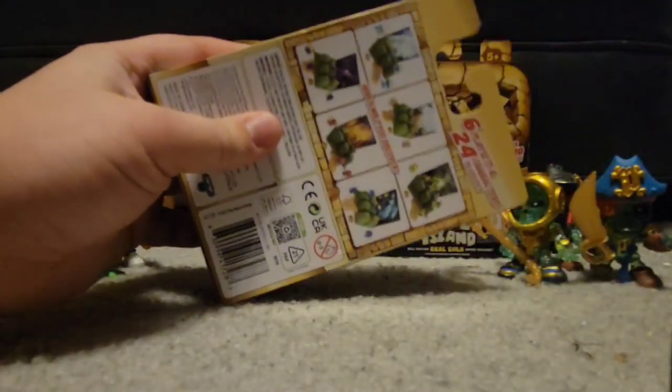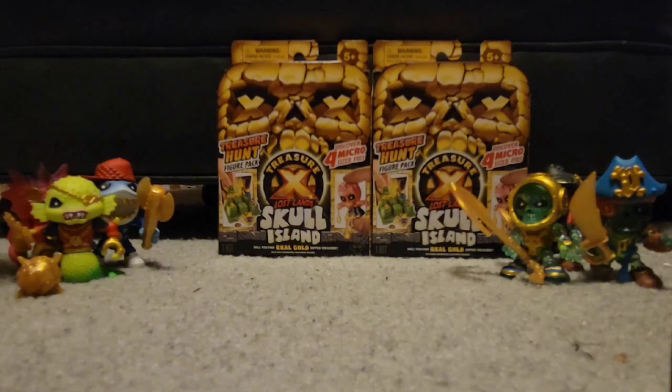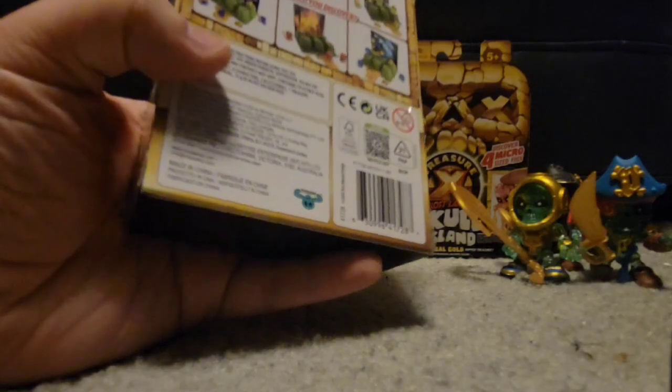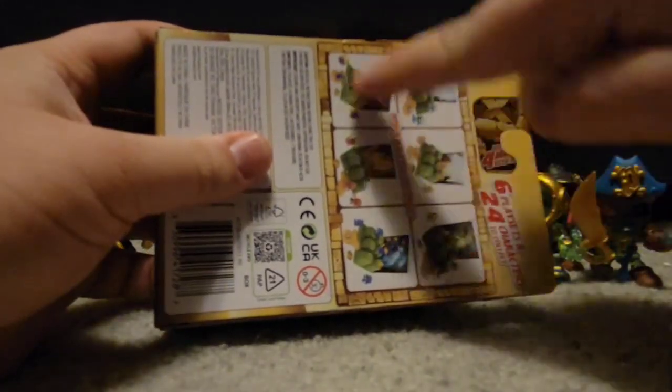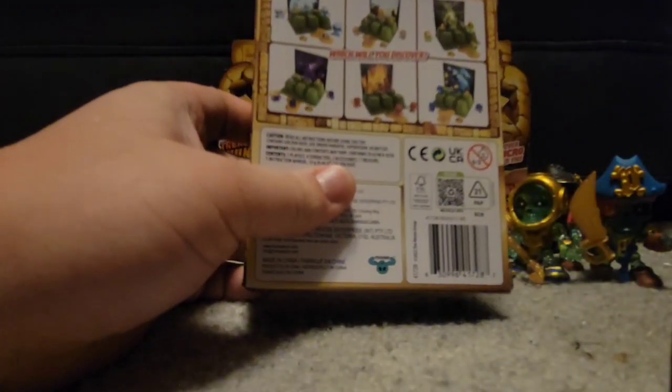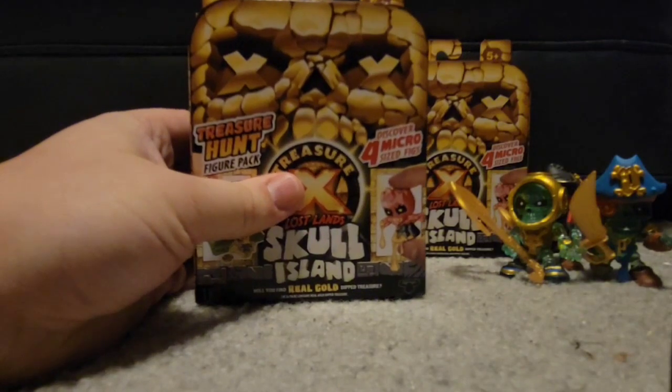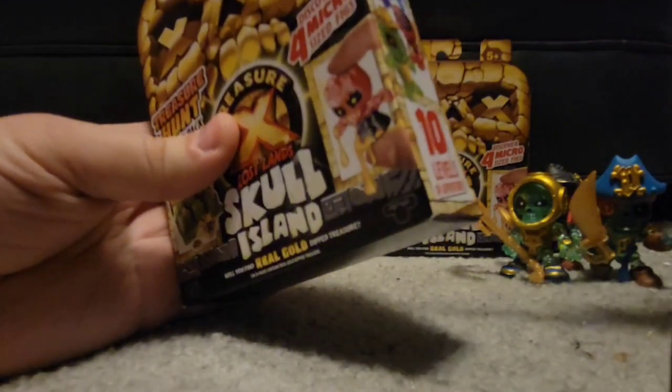A little bit more about what you can do in the box — you've got some bedazzling Sunken Treasure X characters. Here are some of the delightful characters you can get from the different biomes. There are six different kinds of sets you can get. I just hope I don't get any duplicates, but I got three. Let's crack into one and see what we get.